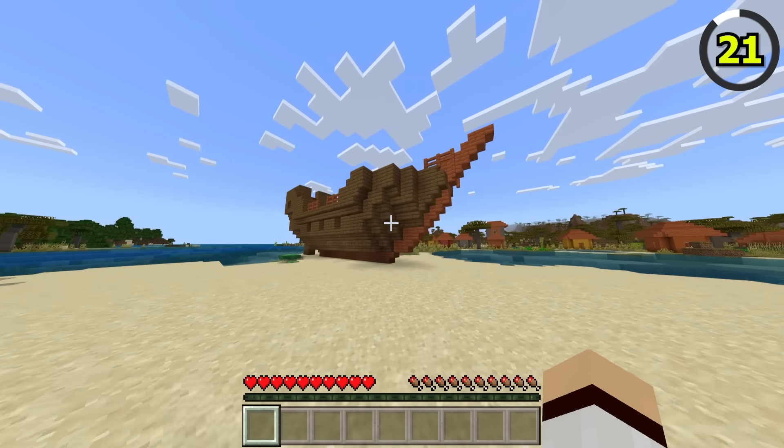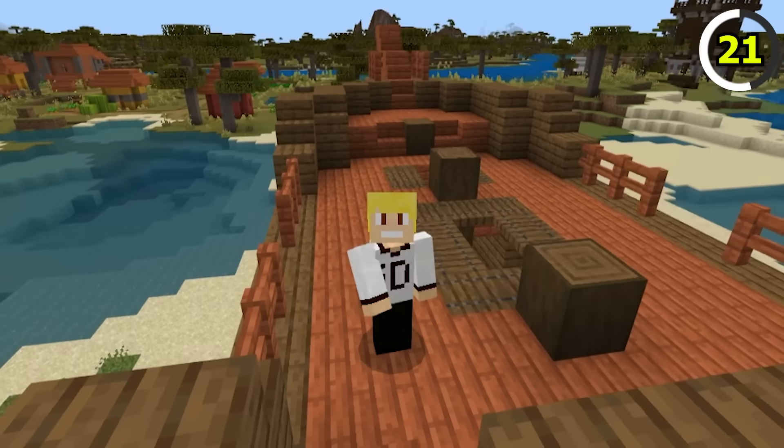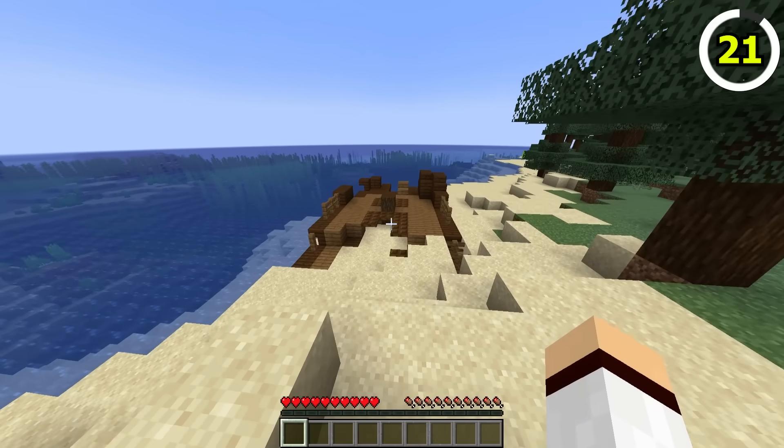In Bedrock Edition, there is an exclusive shipwreck structure that can generate. In Bedrock, you're able to find shipwrecks that are made from acacia wood. In Java, these are nowhere to be found.